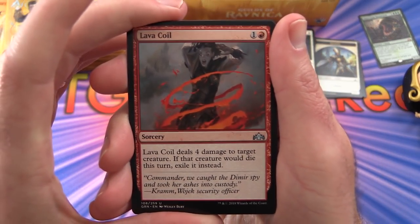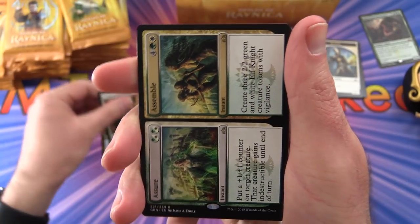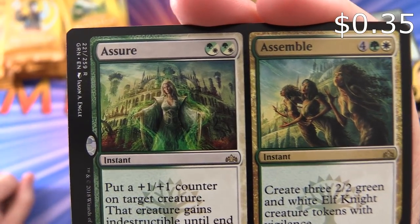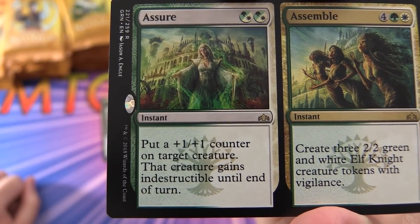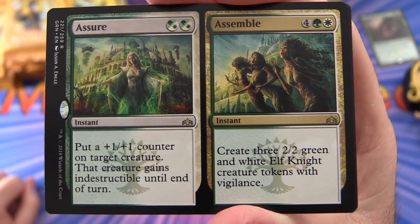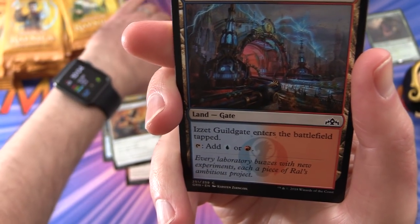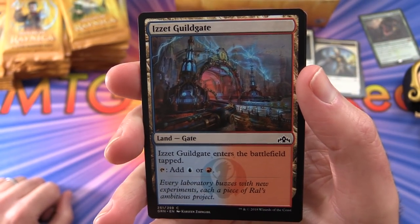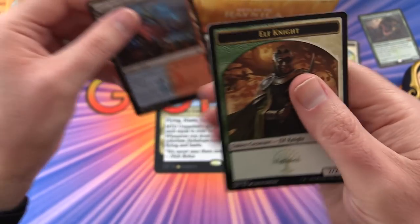Next up: Lava Coil, Nightveil Predator, Crush Contraband, and the rare is Assure // Assemble. Assure is an instant for one green or white — put a +1/+1 counter on target creature; it gains indestructible until end of turn. Assemble is an instant for six — create three 2/2 green and white Elf Knight tokens with vigilance. The split cards are a bit annoying to turn sideways, but that was the design decision. Also an Izzet Guildgate and an Elf Knight token.